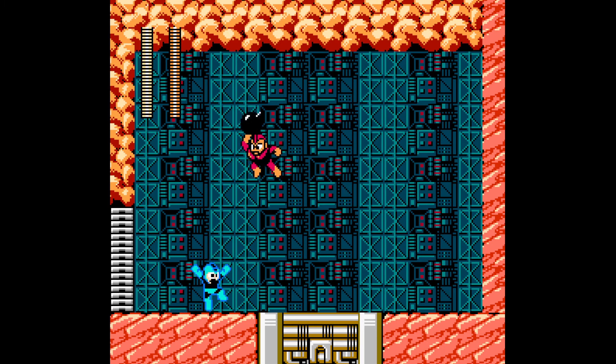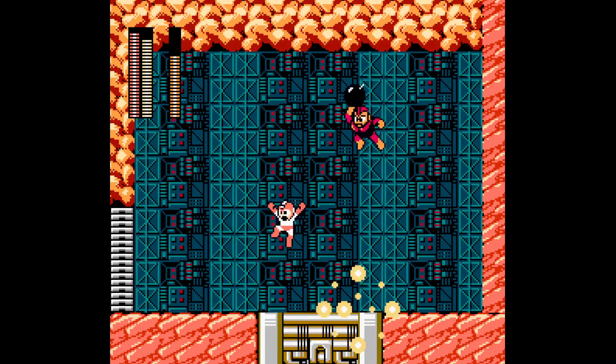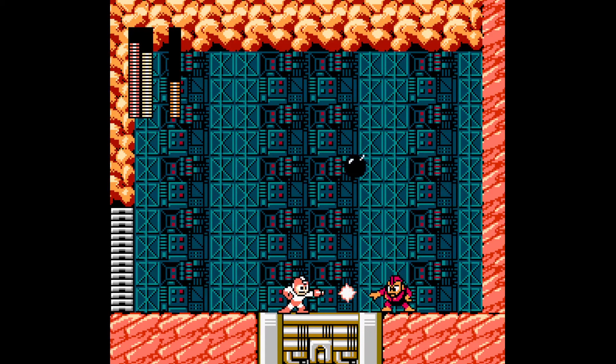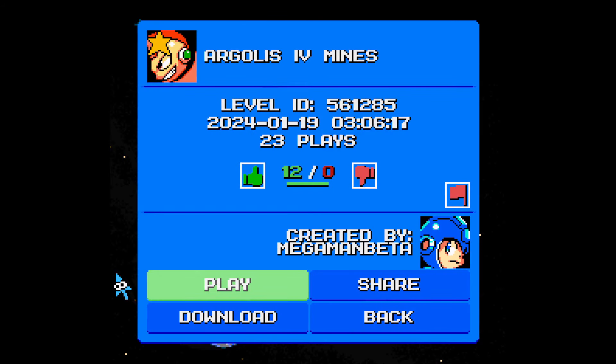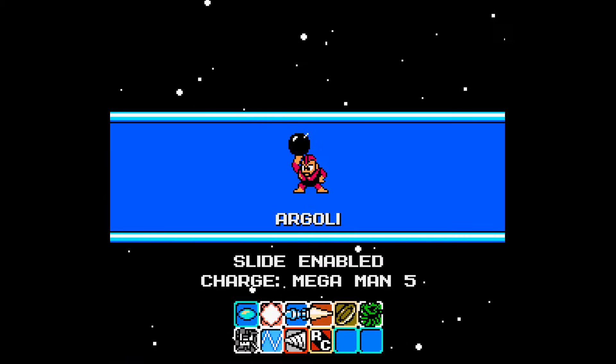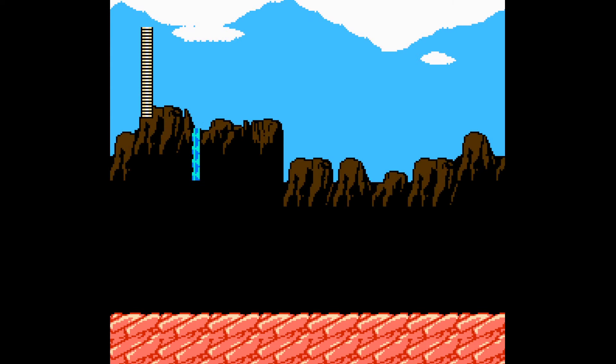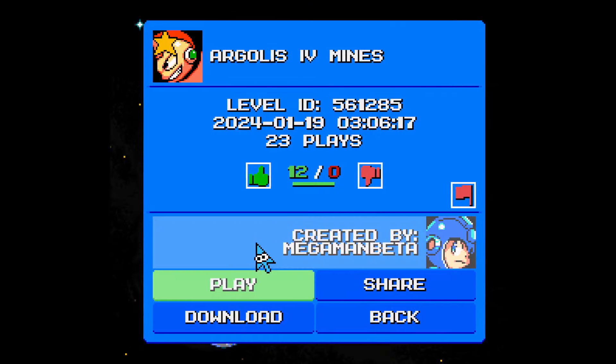I thought maybe I was at a mini boss here, you don't know. Let's see what weapon I can use on this guy. Oh, the shark is a weakness. That did it — I didn't have to use any of my e-tanks.